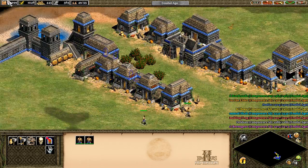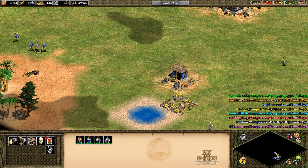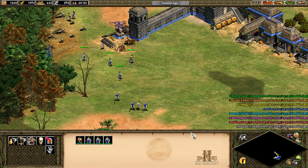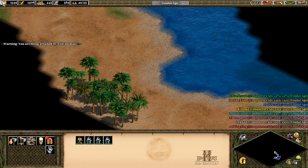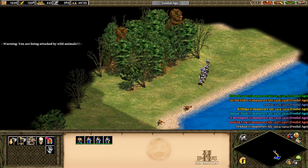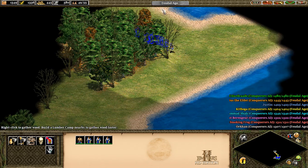Our gold is getting low, so let's get some of the workers over here and have them go get some gold. We're running low on gold too. They're getting attacked by wild animals. They killed it, though. No problem.